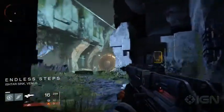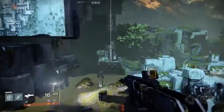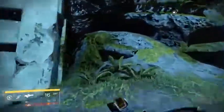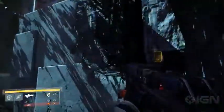Finally, the last ghost on Venus is around the Endless Steps, where you fought the vex gate lord. Get to this spot and look for a single white column of light on the far end of the area. Make your way there and use your upgraded jumps to get to the stone platform on the right, then up to the top of the pillar. The last ghost is all the way at the top.